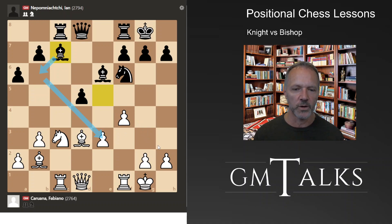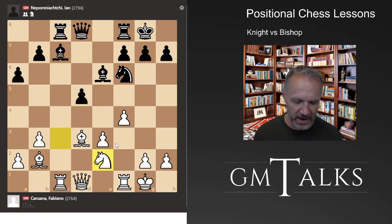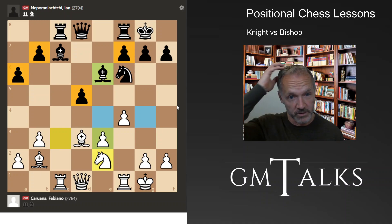Black now has a clear object of attack — you want to play bishop b6 and rain down on the e3 pawn. You would also like to play knight g4. White really has to hurry with the defense of e3. Simple moves will not work. Black might even consider queen a5. Also, this bishop is on the same color as white's pawns — it's not the best bishop. This will be important later.